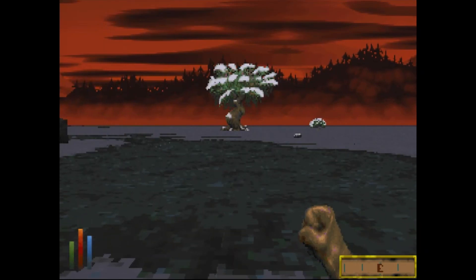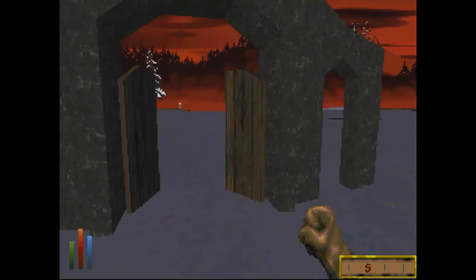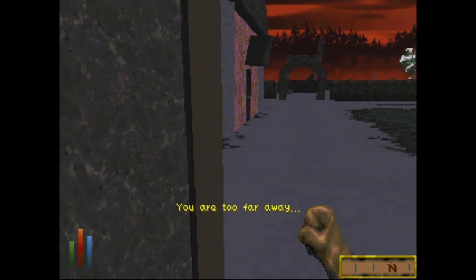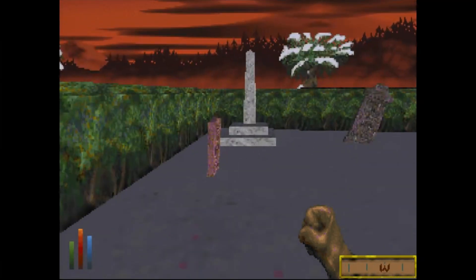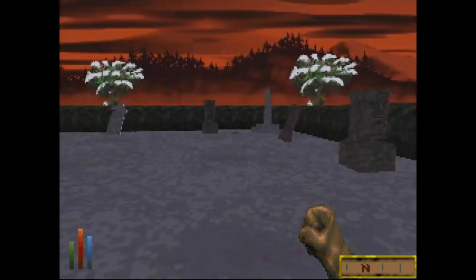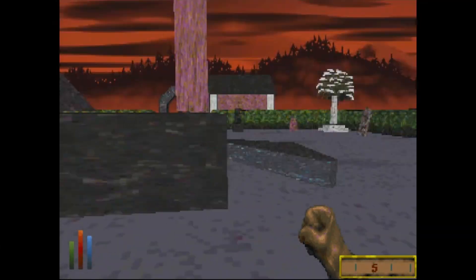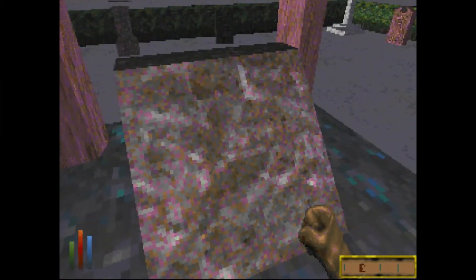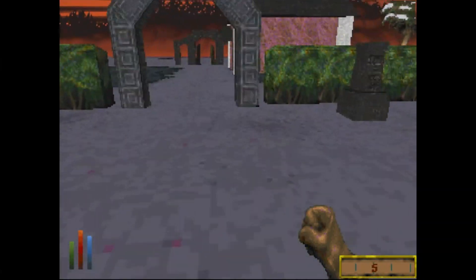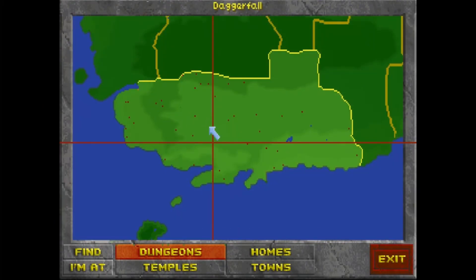And yeah, we can access our wagon without actually having to leave the dungeon, which is good I guess. Is there anything else here? Oh look at that — these doors don't close. Kind of seems like that's all there is. Geometry freaking out a little bit there. I don't know if I can get up on that. There we go. Alright, well hey, there's a graveyard. No auto-map available here. Let's go ahead and get out of here.